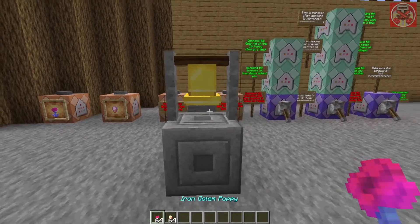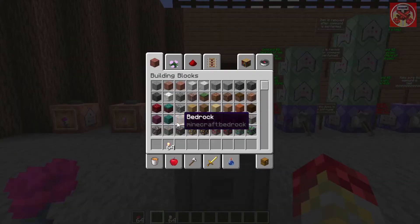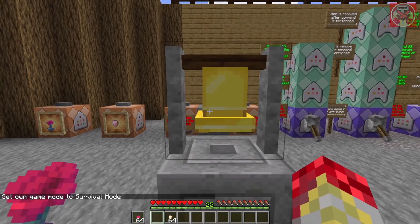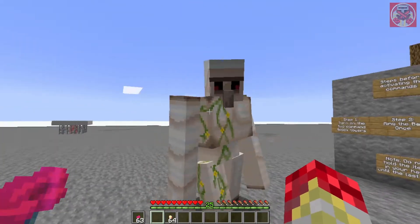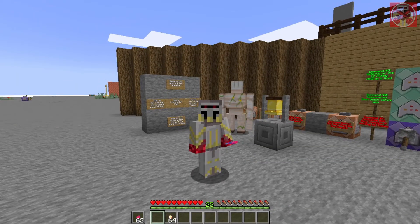So when you hold either one of these items in your offhand, we'll start with the Iron Golem Poppy first. Let me go into survival. As you can see I have a stack of 64, but what happens when I ring the bell while holding it in my offhand? It gets consumed, and when I turn around an iron golem spawns right behind me.